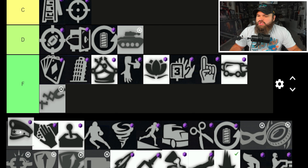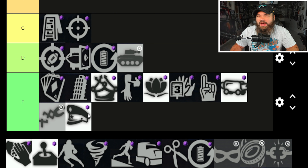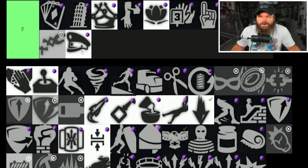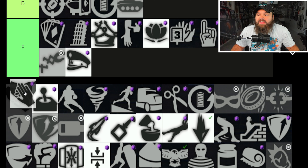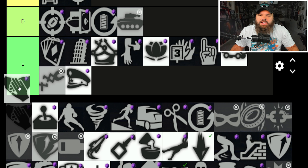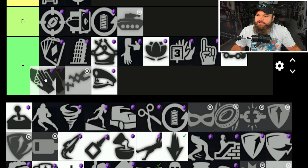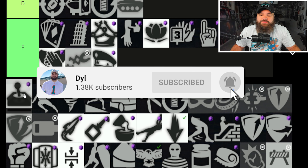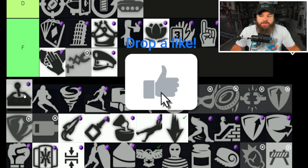Field General can identify blitzers post-snap — but honestly, you can do that with your own eyes after the snap. Once it gets to platinum it'll be S tier, but right now it's not worth it. Team Player gives slight protection from negative rating impacts when playing out of position — useful if playing guards out of position, but F tier for now.